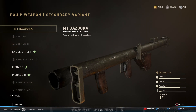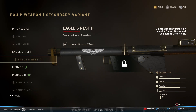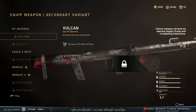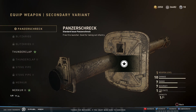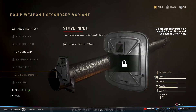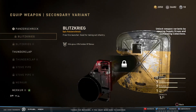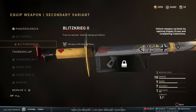For the bazooka, they added the Eagle's Nest 2 — the cleaned up version of that one, which looks pretty cool. They also added the Vulcan 2; they had the beat up version and now have the cleaned up version as well. For the Panzer, they added second versions for the Stovepipe — a cleaned up version — plus the Thunderclap 2. The Blitzkrieg is completely new, along with its cleaned up version.